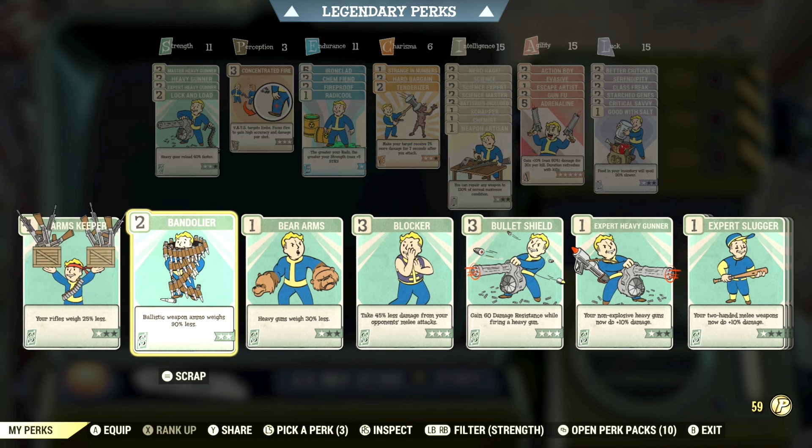If you're a commando build using things like a Handmade, Combat Rifle, or a Fixer, Bandolier at level 2 makes ballistic weapon ammo weigh 90% less. That's one of those cards that is really going to mitigate a ton of your problems basically right off the jump, and you unlock Bandolier at level 22.